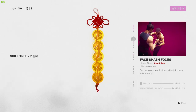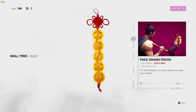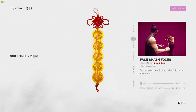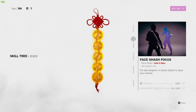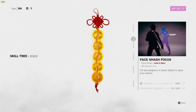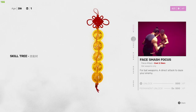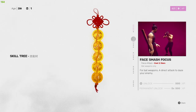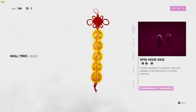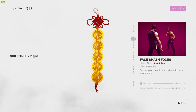From there we have Face Smash Focus, which costs two bars on the focus attack bar for bat weapons — a direct attack that dazes your enemy. A lot of these attacks do stuns and dazes because they're special attacks that cost either time or focus bar. You just hit him right in the face then follow up with a flurry of attacks. I like to follow this one up with the heavy Spin Hook Kick.